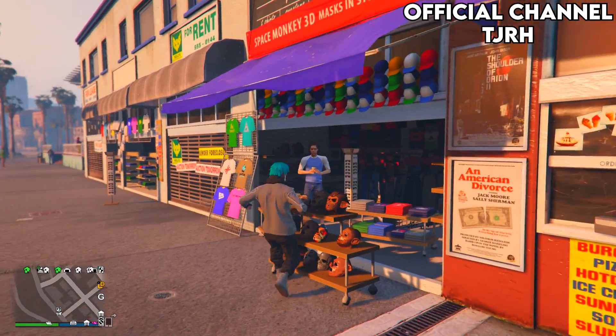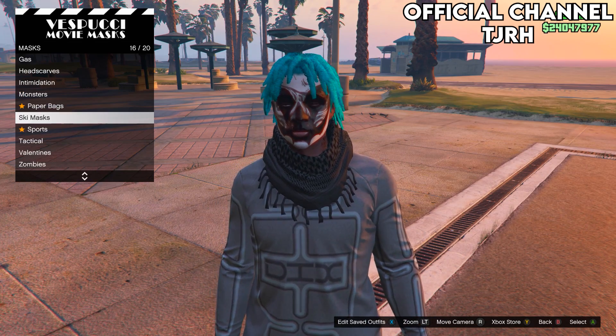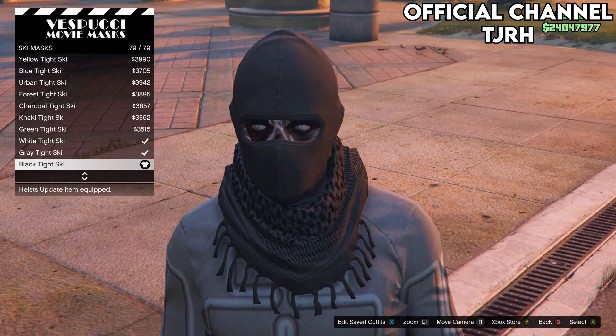Then go to the mask store just by the beach. On the mask menu, go down to ski masks and equip the black tight ski — which should be the last one.